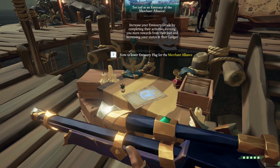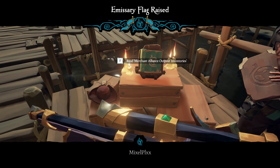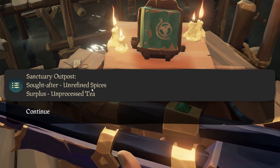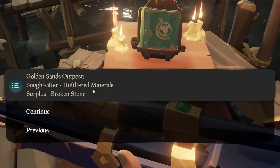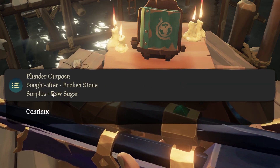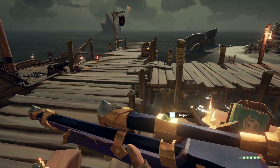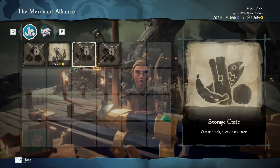To get started, you're going to need to raise the Merchant Alliance emissary. This allows you to purchase raw crates or raw materials and buy them at a low price. To see what each outpost wants, go to the little book next to the merchant NPC to see what they're looking for and what they have in surplus. I recommend picking up every single thing, even tea which is wanted at Morrow's Peak, because eventually you'll want to do it and you can make serious coin. You can also turn these in at any outpost.